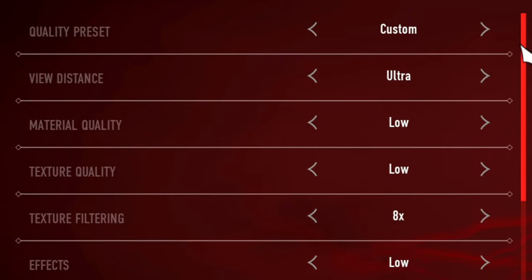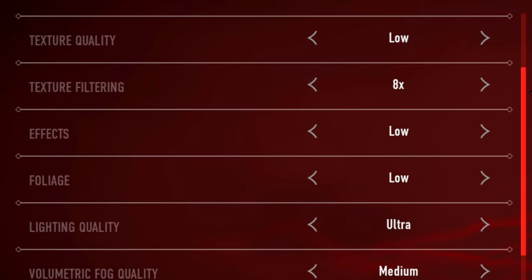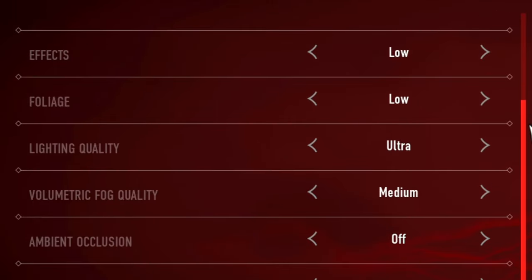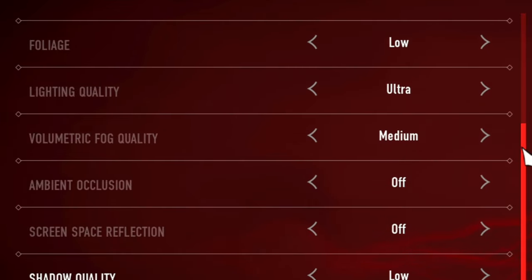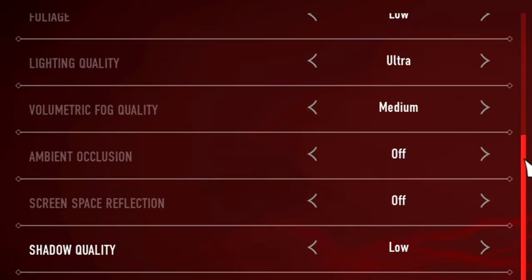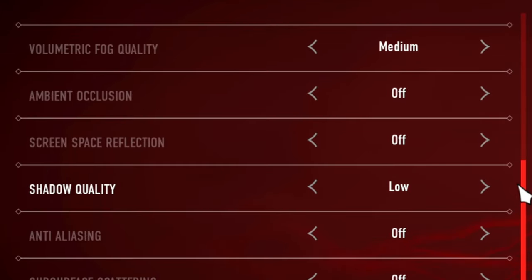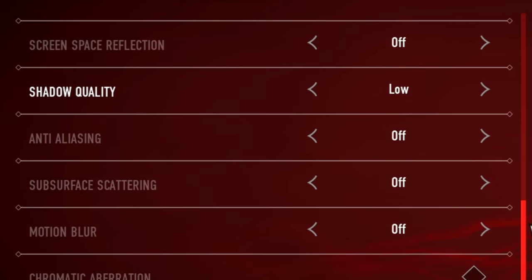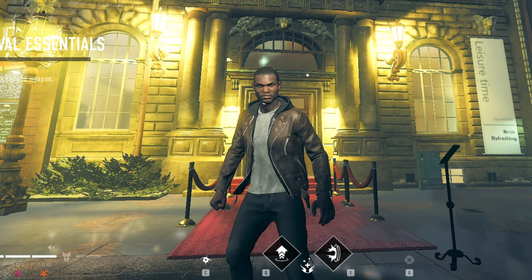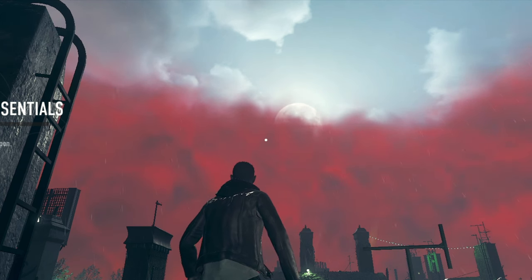Here are my advanced graphics settings: view distance on ultra, material quality on low, texture quality on low, texture filtering on 8x, effects low, foliage low, lighting quality ultra, volumetric fog quality medium, ambient occlusion off, screen space reflection off, shadow quality low, anti-aliasing off, subsurface scattering off, motion blur off.